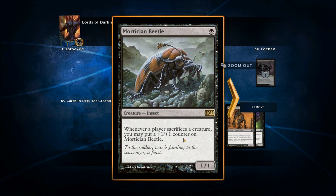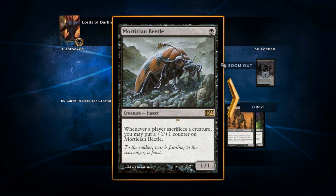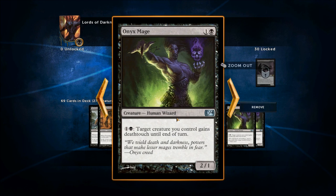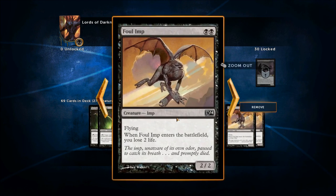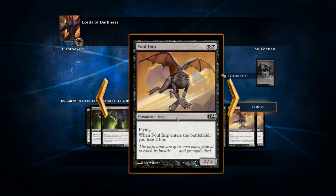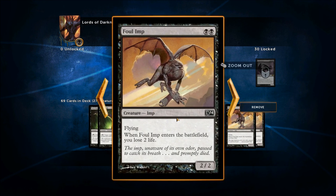We've got the Mortician Beetle — a 1/1 for one, a rare card. Whenever a player sacrifices a creature, you may put a +1/+1 counter on Mortician Beetle, so it's really good when followed up with something that forces your opponent to sacrifice a creature. Festering Goblin is a 1/1 for one — when it dies, target creature gets -1/-1 until end of turn. We've got the Anx Mage, which lets you give a creature Deathtouch until end of turn. Very nice for finishing off things your opponent blocks with. And it's even good for your blockers — if your opponent wants to swing at you and you've got mana open, they run the risk of losing their creatures.